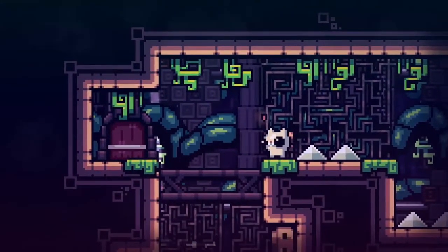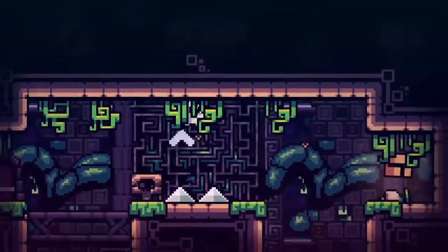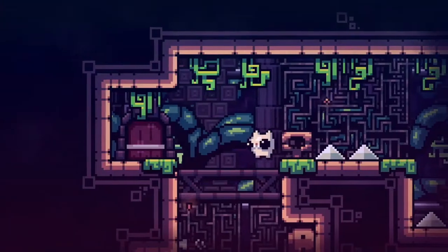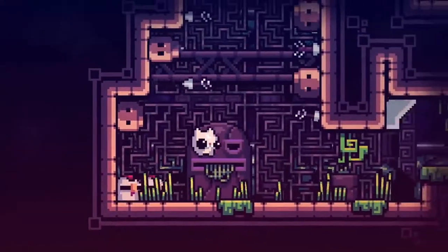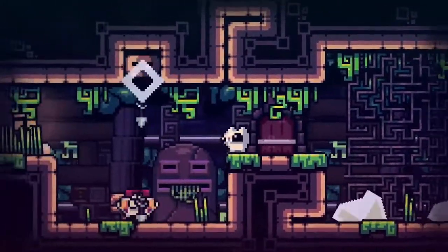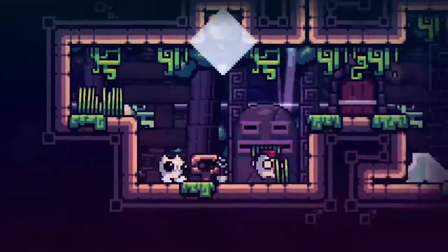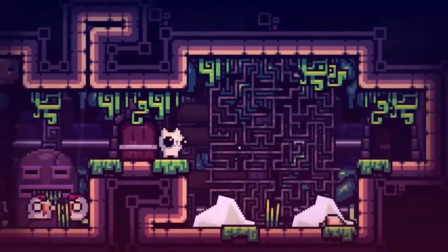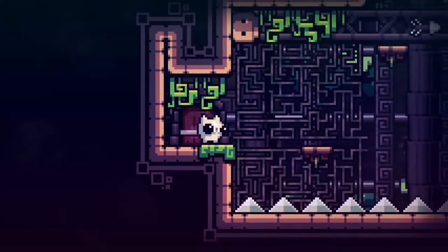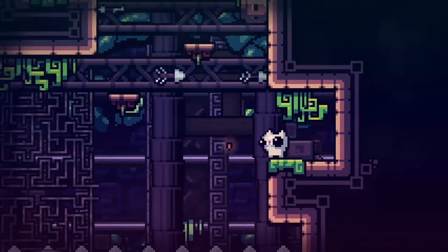This is what I mean — you have absolutely no idea what's waiting for you down there. It'll be all luck. I made it this time somehow. Also worth knowing: you can stun these chickens by jumping on their head — you can't kill them, but you can at least stun them.